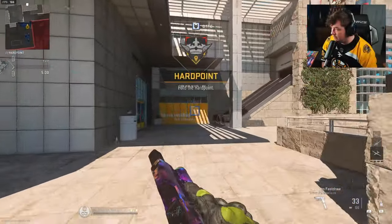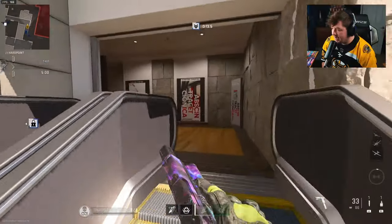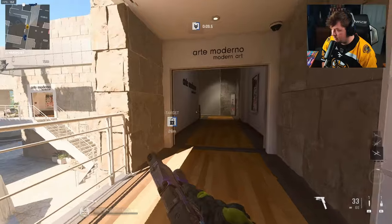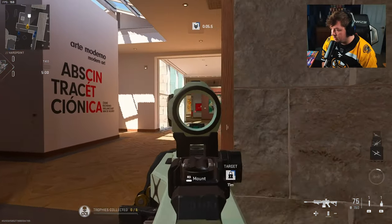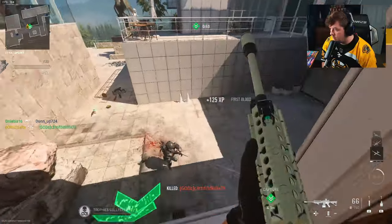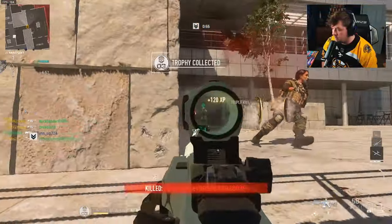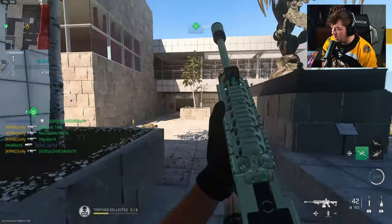So we have the 5.56 Icarus today and we're playing on Museum. Not exactly a map I'm a massive fan of, but since I'm going to be playing slow with an LMG anyway, I may as well utilize this map. Design-wise, it's not a bad choice.